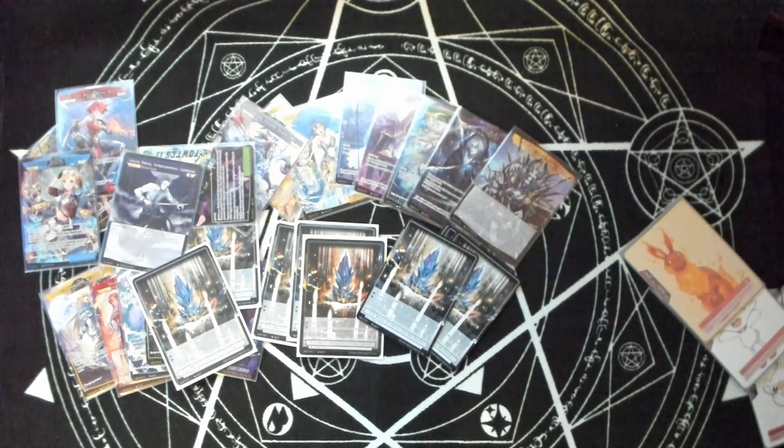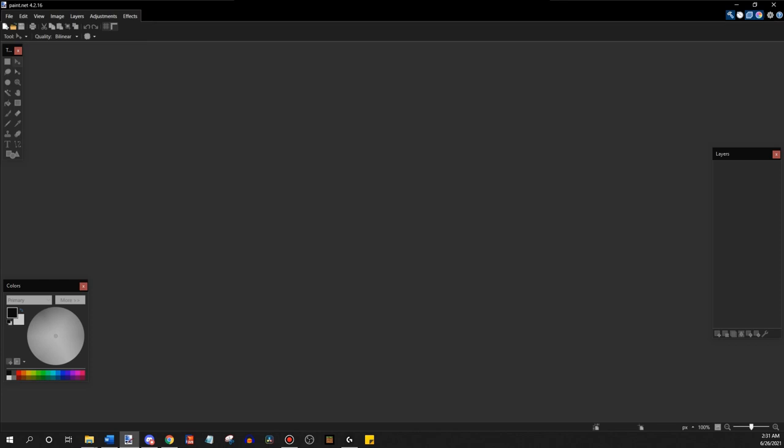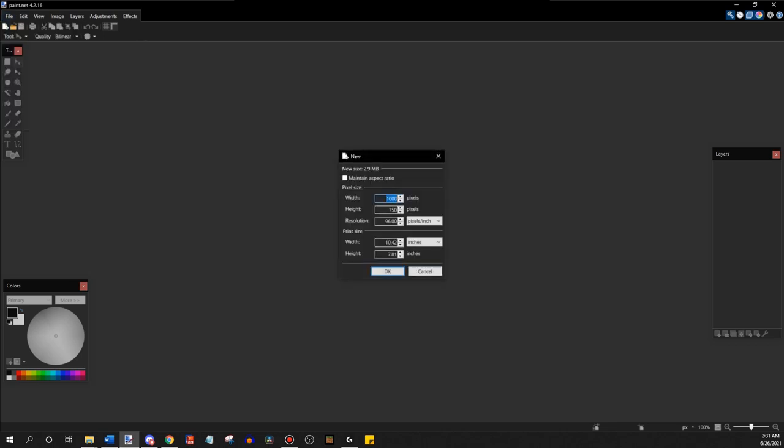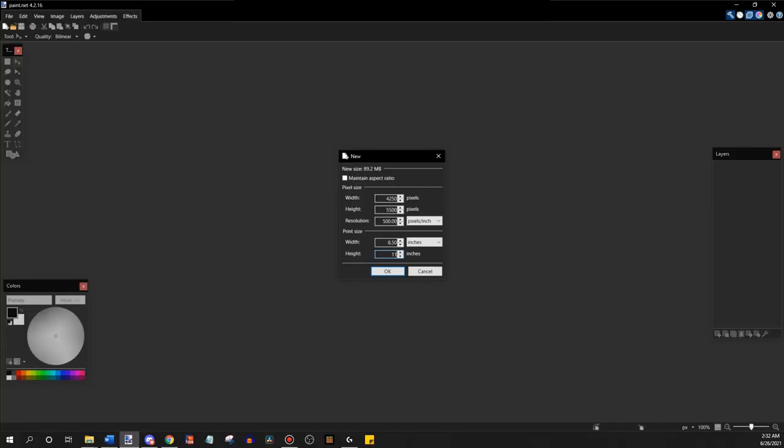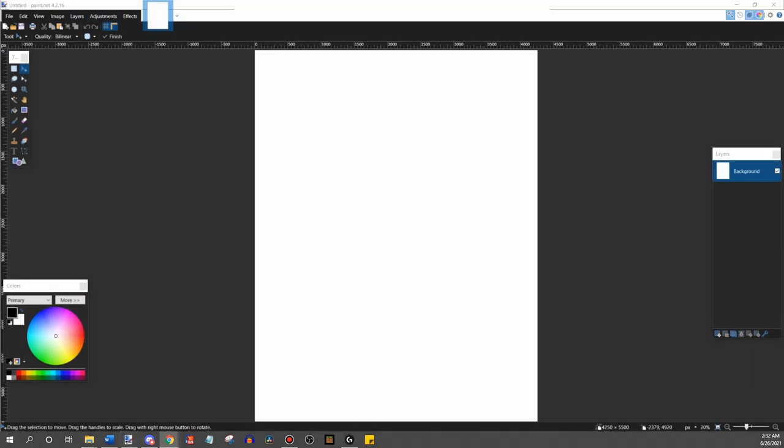We're going to jump over to the program that I use and walk through the steps. We are here in Paint.NET — it's a free program, I highly recommend checking it out. We're going to get a new page going, bump the resolution up to about 500, set the width to 8.5 inches and height to 11 inches, which is standard for letter paper.